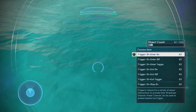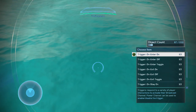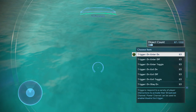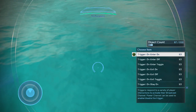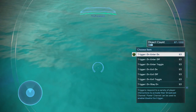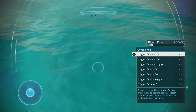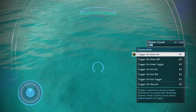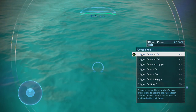Trigger on enter off does the opposite. When you enter a zone, it'll turn the object off — just walk into the zone, the object will turn off. Trigger on enter toggle basically combines the on and off into one trigger. If the object is turned off and you walk into the zone, the object turns on. If the object is turned on and you walk into the zone, the object turns off. That's what toggle does.